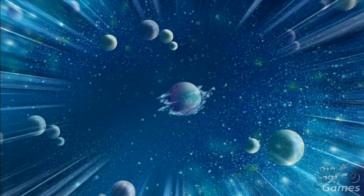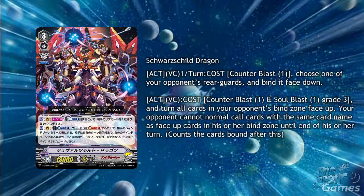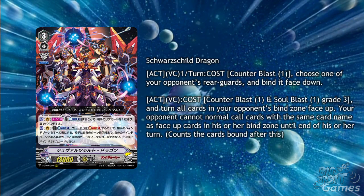Starting off we have the RRR Grade 3 for Link Joker, Schwarzschild Dragon. His first skill is Act Vanguard Circle once per turn, cost counterblast 1, choose one of your opponent's rear guards and bind it face down.